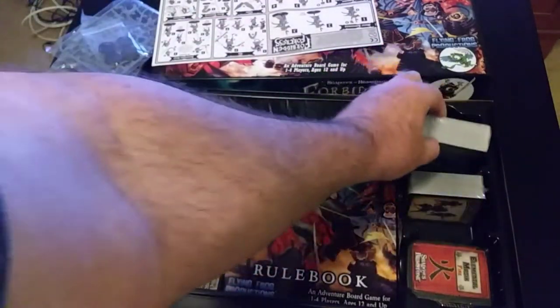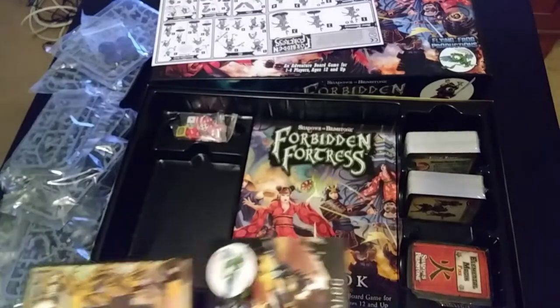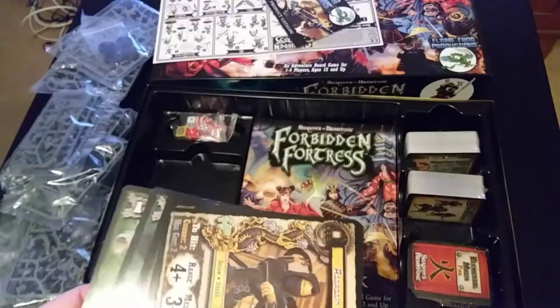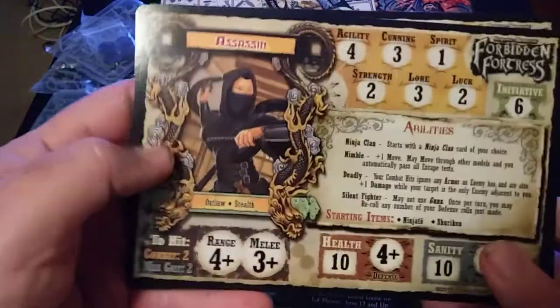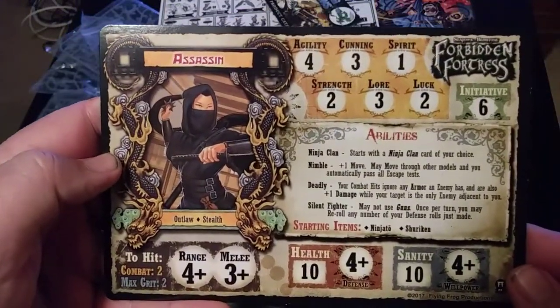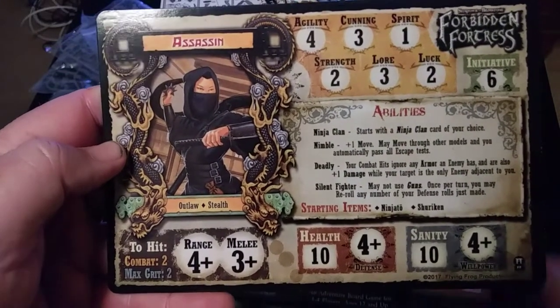We definitely don't want to lose that. We got cards, cards, cards over here. Let's take a look — of course you get your 'what else to buy from them.' Let's look at some stats. First of all, let's look at the heroes — it's hero time. We got the assassin: agility, cunning, spirit — yep, everything's good here.